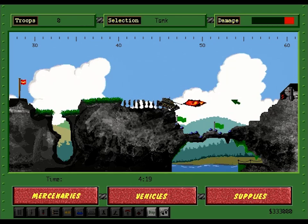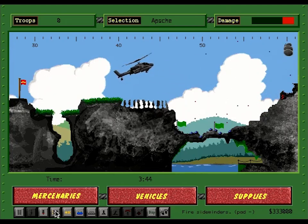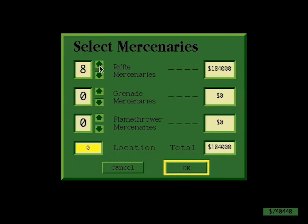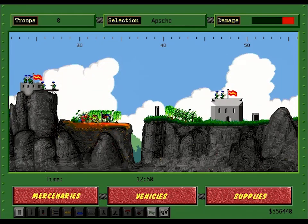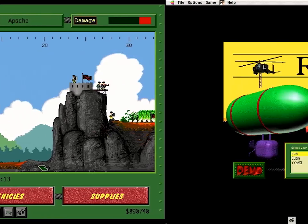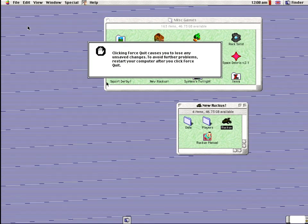Sometime later the game appeared again with the folder titled New Ruckus — this is the version you can download today. Presumably it was a compatibility patch as this one actually works. The game has no version number that I can see and no changelog, so goodness knows what was fixed. It will run all the way up to Mac OS 9.2, however there are some very noticeable sound glitches. One other bug is the game's inability to quit without crashing the entire Mac, so force quit it with Command, Option and Escape if you don't fancy rebooting afterwards.